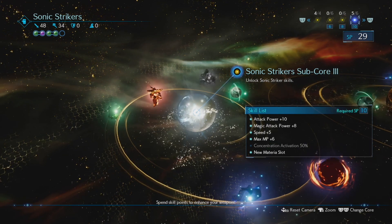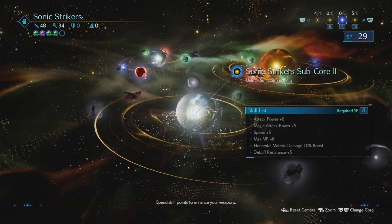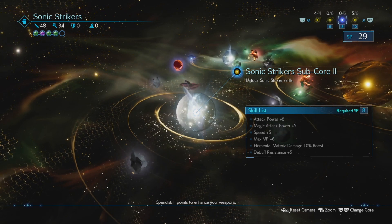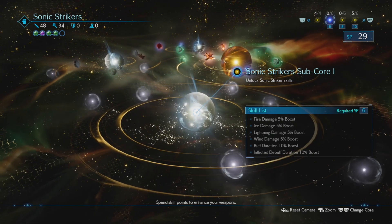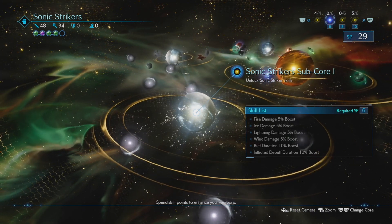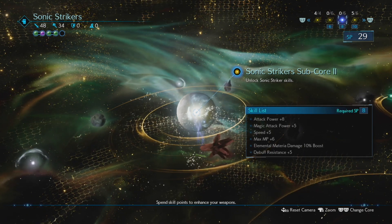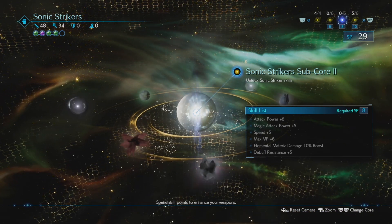I think it's about time we catch up on concentration activation at 50% - not really interested in that one. Sonic Striker doesn't have much in subcore two, and they're eight SP each. I have 29 SP so I can do three from subcore two. Speed is important for Sonic Striker, so let's go for max MP plus six, speed plus five, and attack power plus five and attack power plus eight.